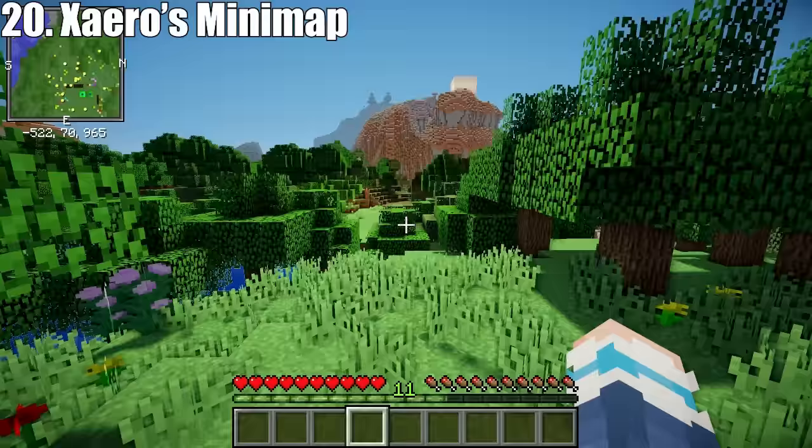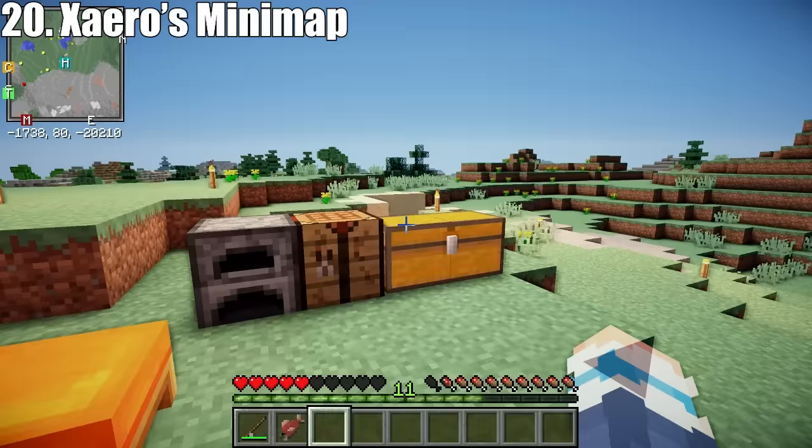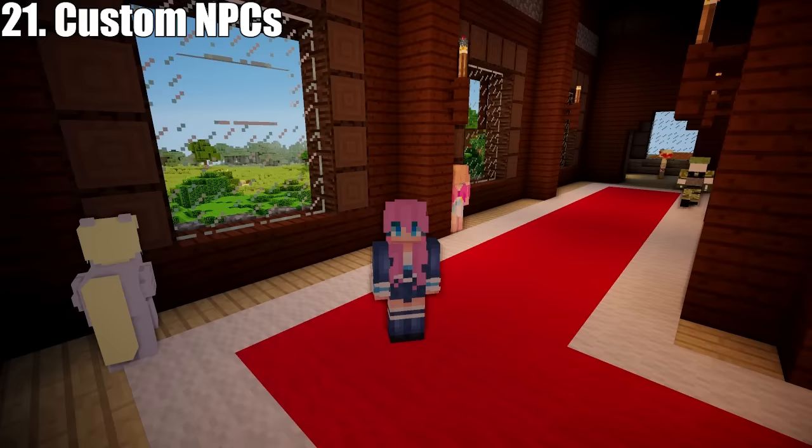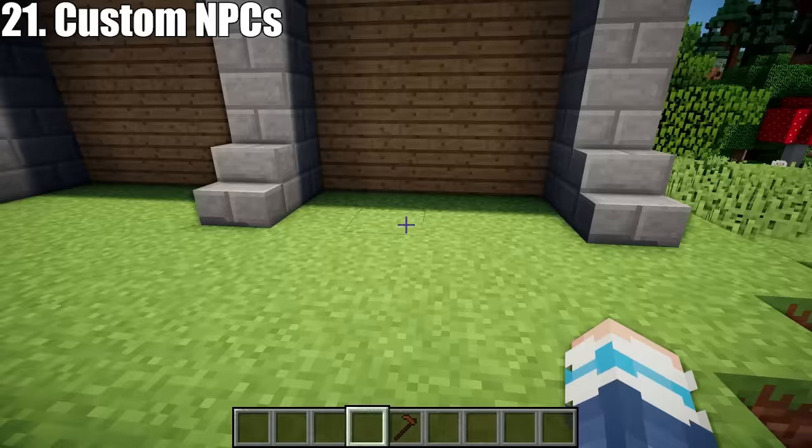Xaero's Mini Map is an essential mod for Minecraft survival mode. It shows a small map and your coordinates in the corner of your game, which you can use to navigate. It also adds a waypoints function so you can mark important places and find them again later. And if you have it enabled, you can teleport to any waypoint.